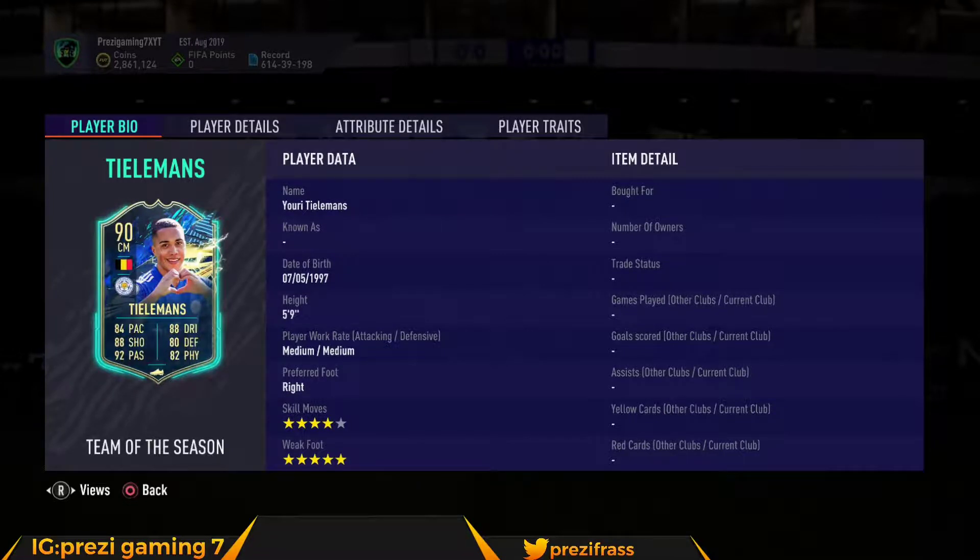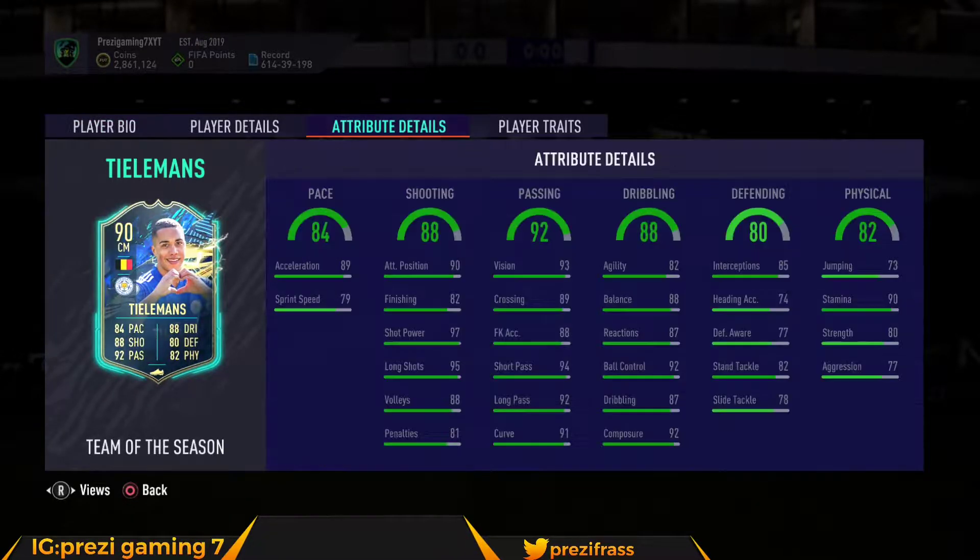In this video I'm gonna show you the cheapest squad to get this card. A quick look at his in-game stats: good acceleration with decent sprint speed — you won't notice the sprint speed unless you're running long distance, but he's able to play in a cam spot. He has good shooting, a little bit low on finishing but that can be boosted. Exceptional passing stats, a little low on agility but that can be boosted too.